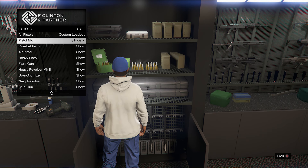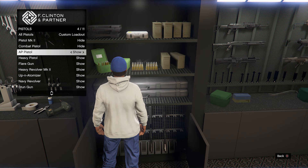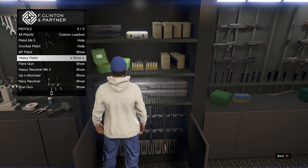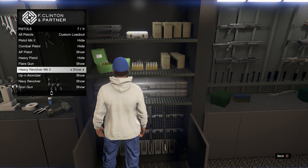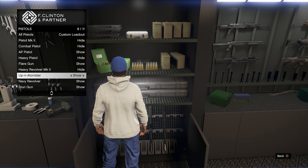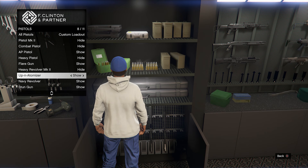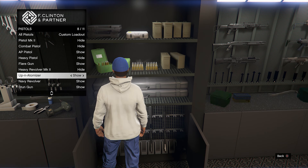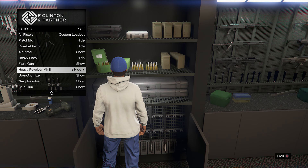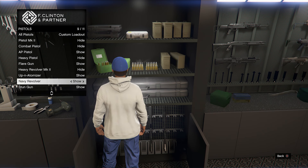The Pistol Mk2 I'm gonna hide, the Combat Pistol I'm gonna hide. The AP Pistol though is probably the best automatic weapon you can use on a vehicle, so I'm definitely gonna leave that on show. Heavy Pistol — no. Flare Gun — I guess we'll leave it. Heavy Revolver — no. The Up-n-Atomizer is actually a very useful weapon; if you ever get stuck somewhere you can shoot down fences or actually launch yourself in the air to jump over fences. It's extremely useful, highly recommend you guys use it.